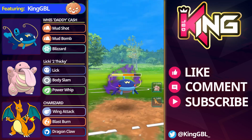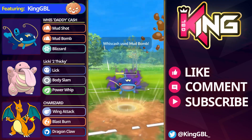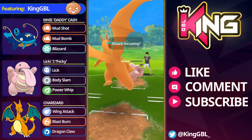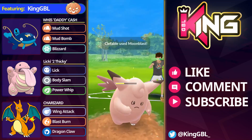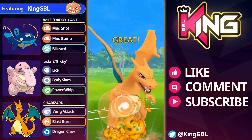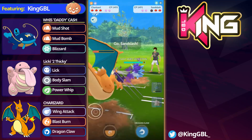In comes Clefable. I was desperate to Blizzard something so I stay in here to over farm - I should just swap out to Charizard but I'm just trying to Mud Bomb something, trying to Blizzard something in the back, that's pretty much what my goal is during these practice battles. I lost some battles where I was trying to commit to a Blizzard even though Mud Bomb would have KO'd, so you're going to see me doing that a few times.